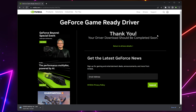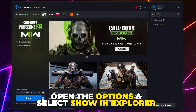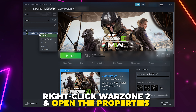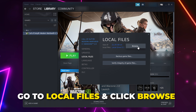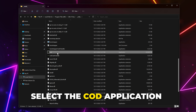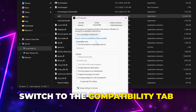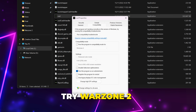If Warzone 2 is still crashing, then open Steam or the Battle.net launcher. On Battle.net, open the options and select Show in Explorer. On Steam, right-click Warzone 2, then open the properties. Go to Local Files, then click Browse. Go to the Retail folder and select the COD application. Right-click and open the properties, go to the Compatibility tab, and check the box to run as administrator. Apply, then click OK. Run Warzone 2.